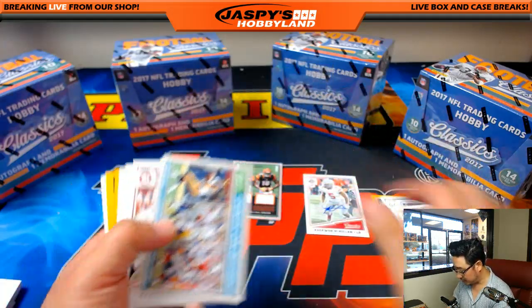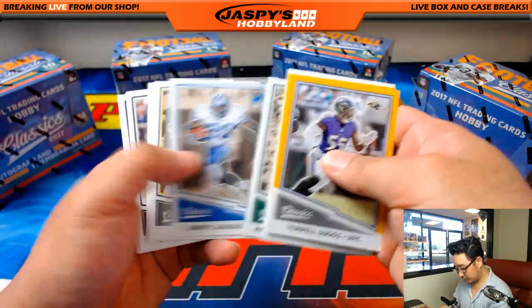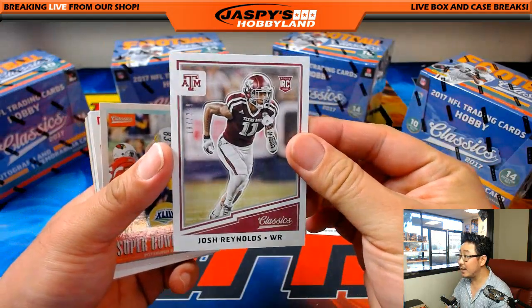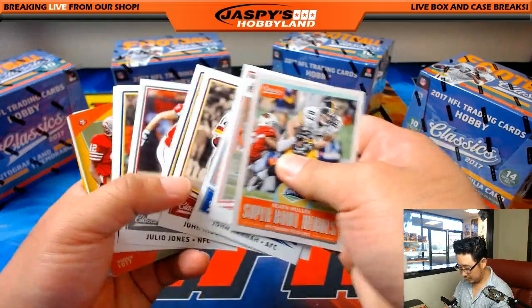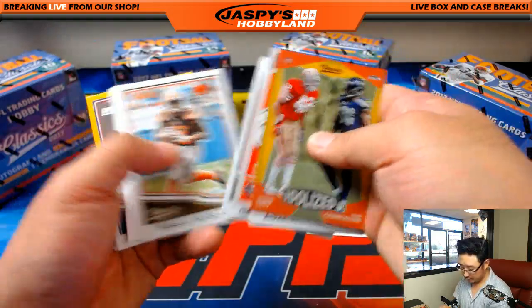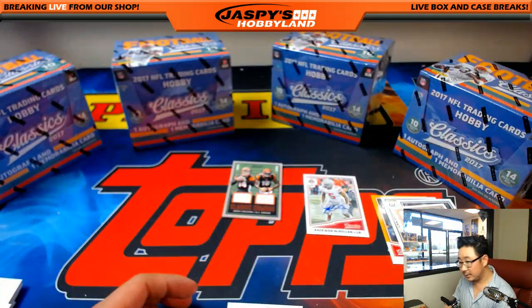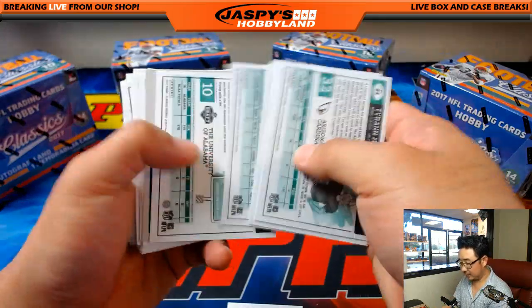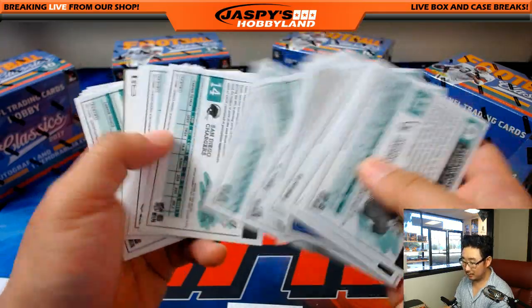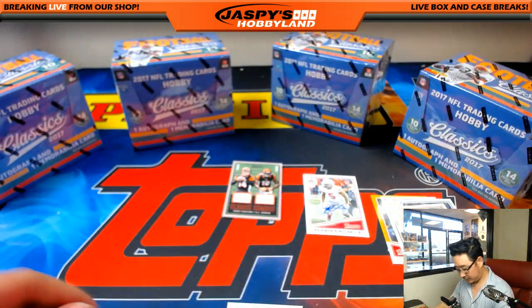202 out of 299, another one for the Bengals. Josh Reynolds, 187 out of 299. All right, that's the first box.